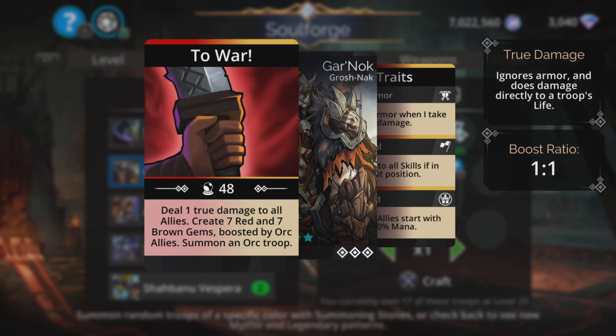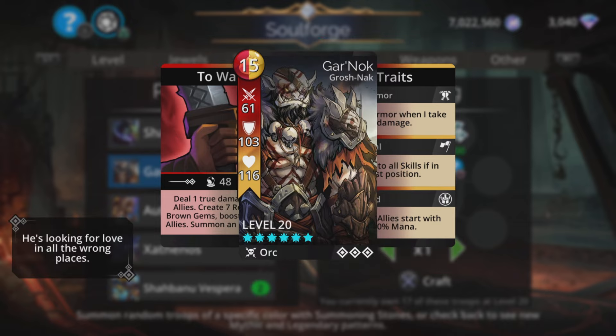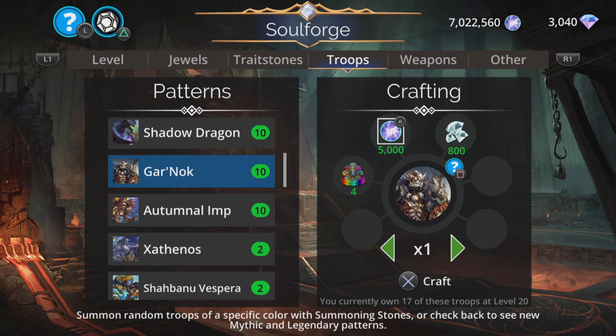Garnok. Deals 1 true damage to all allies — yes, that is allies, he goes around whipping his own team. Then creates 7 red and 7 brown gems, boosted by orc allies, and has a summon. Actually not as bad as that sounds. There are a lot of orc troops that use red and brown, and that is a pretty handy spell with that summon at the same time. But the main thing about him is those last two traits: gain 3 to all skills if in last position, and all orc allies start with 50% mana — very useful in an orc team, virtually essential in fact.